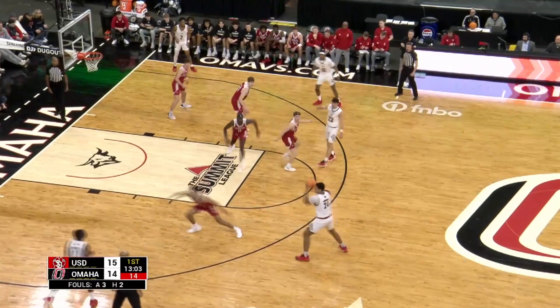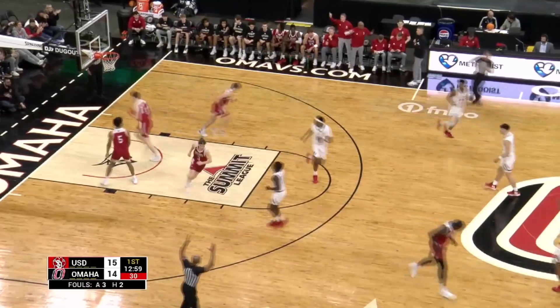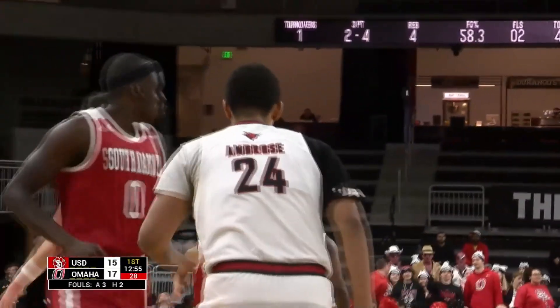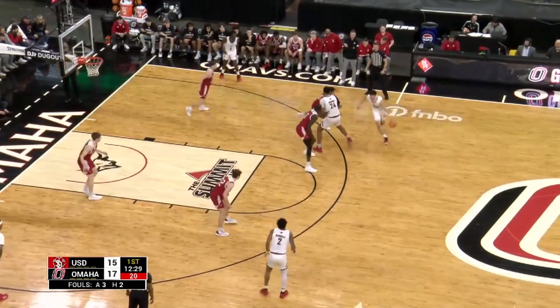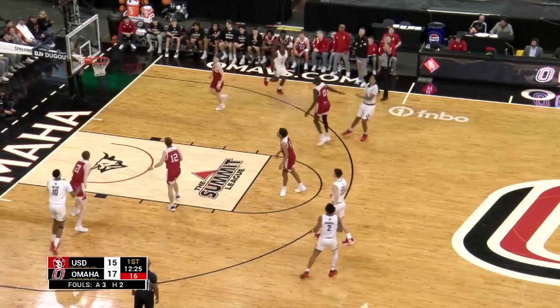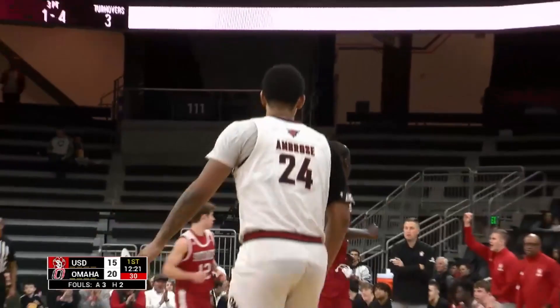Here's Fiddler turning, top of the key, kicks it back to Ambrose — wide open, three on the way — bam! That is something that is emerging: Jamal Ambrose is now four for his last six from three-point range. White works off an Ambrose screen, Fiddler gets to the free-throw line, kicks it back out — Ambrose, right wing, three — it is good again! Bam! The big freshman.